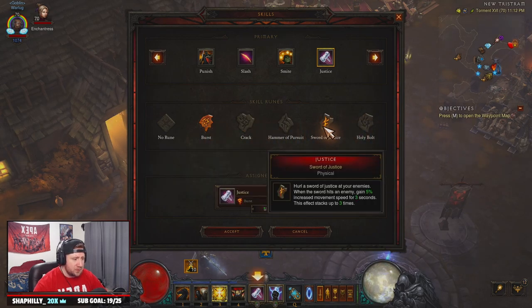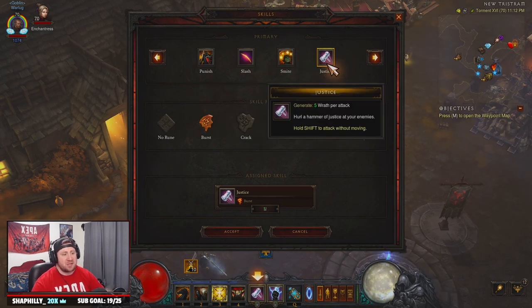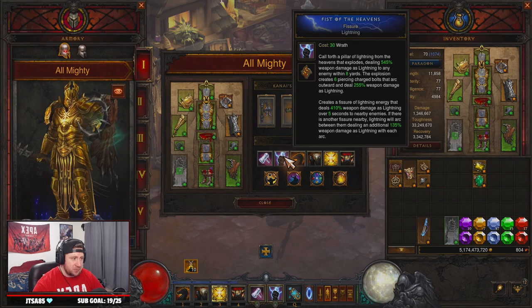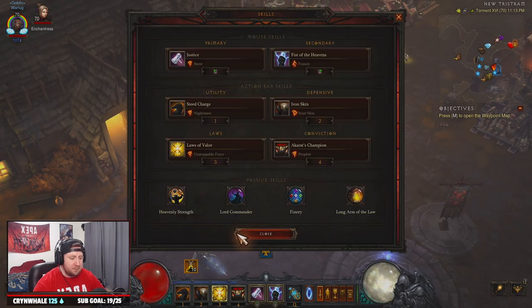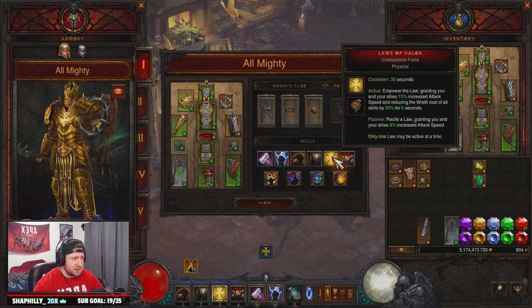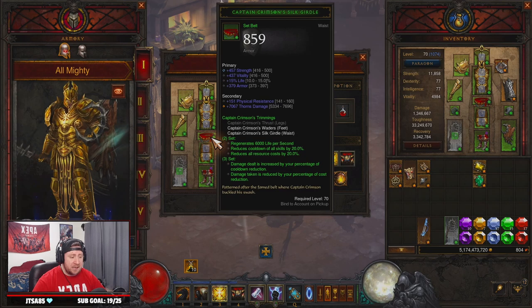Into the skills: we're rocking Justice — Burst. You could use any rune here really, like Holy Bolt, Hammer Pursuit, Crack, Sword of Justice — whatever you want. Because we're ranged and not super tanky, I like Justice so we can throw things out and also proc Focus and Restraint. Fist of Heavens — Fissure, for amazing damage. Steed Charge — Nightmare, though you have the option to run Draw and Quarter to drag enemies with chains. I like the fire rune to add more damage while running away.